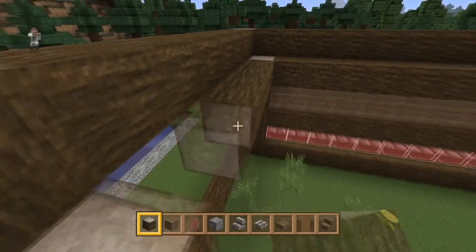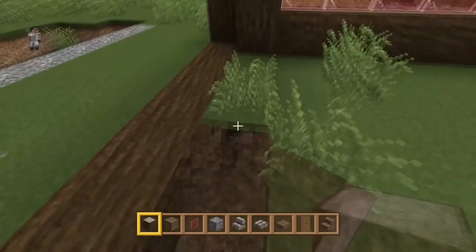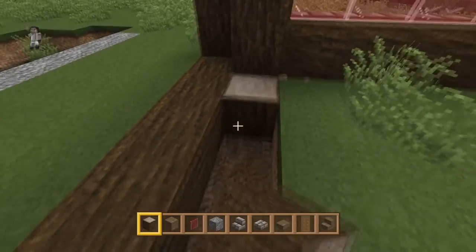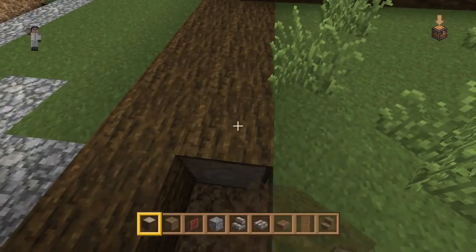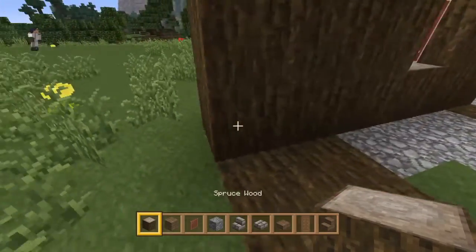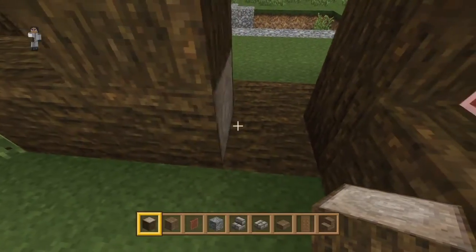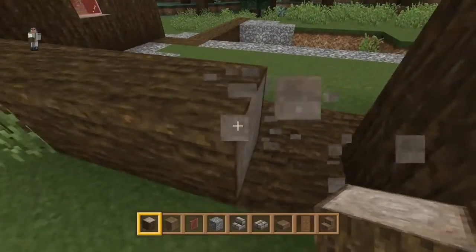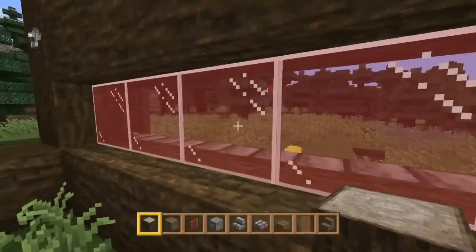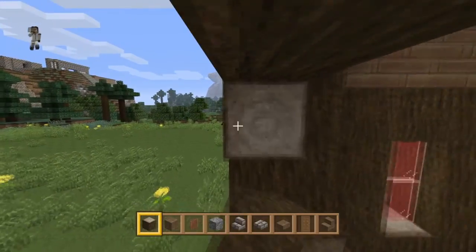Go in by one and make the same thing as we did over there — connect these two sections. Do this again on the other side. For this next section we are not going to make standard walls like we did on the other sides; I want to go with something a little bit different.